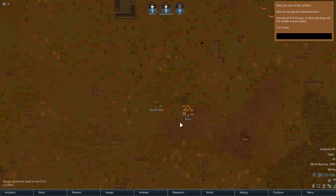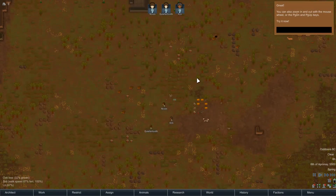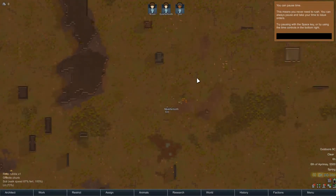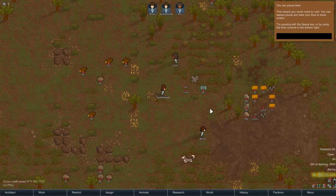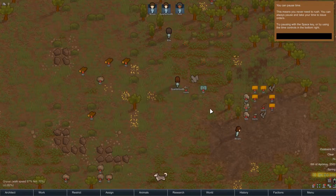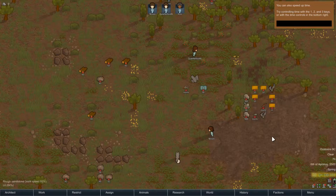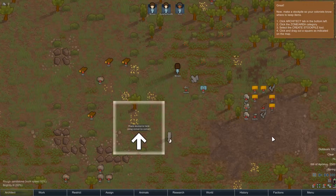Here you are on the surface — now try moving the camera around. Use WASD keys or click and drag with the middle mouse button. You can also zoom in with the mouse wheel or page up and page down. You can pause time, which means you never need to rush — you can always pause and take your time to issue orders. Try pausing with the space key or using the time controls in the bottom right. There's pause and accelerated time, two different settings and normal time. You can also speed up time with the 1, 2, and 3 keys. So 1 is normal, 2 is faster, 3 is sped up. Let's put it back to 1.